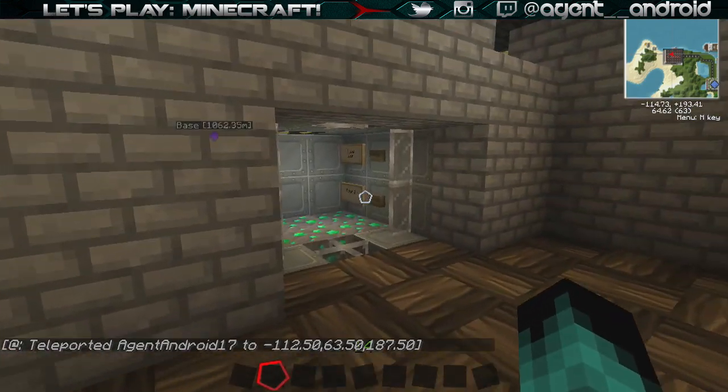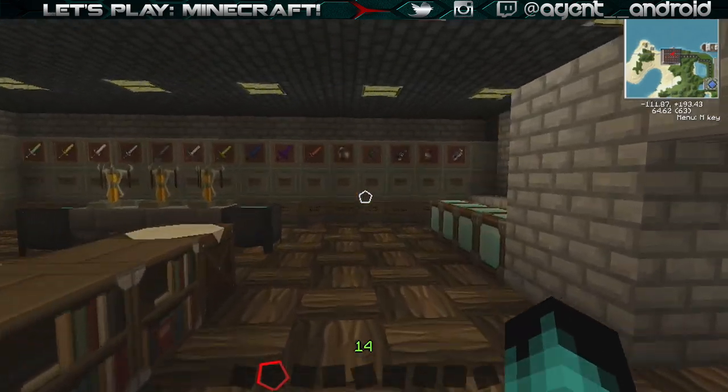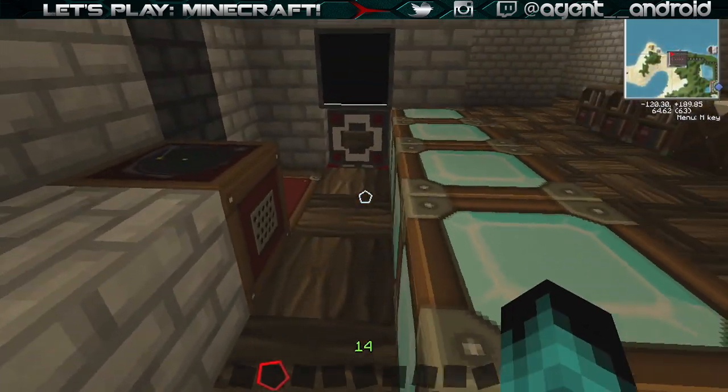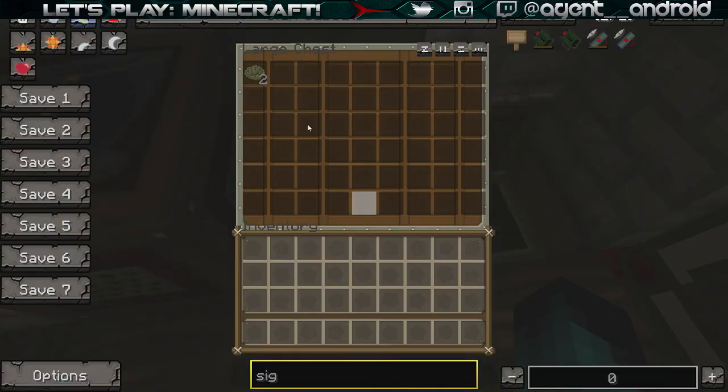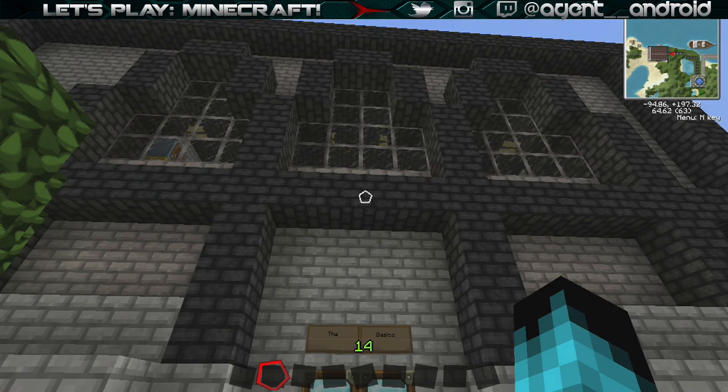As you can see I have teleported, with the coordinates shown down in the chat. So I'm on the first floor of my store and some of these are actually already set up - it all goes down over here into this chest. Apparently I have rotten flesh because I did not seal off the back.